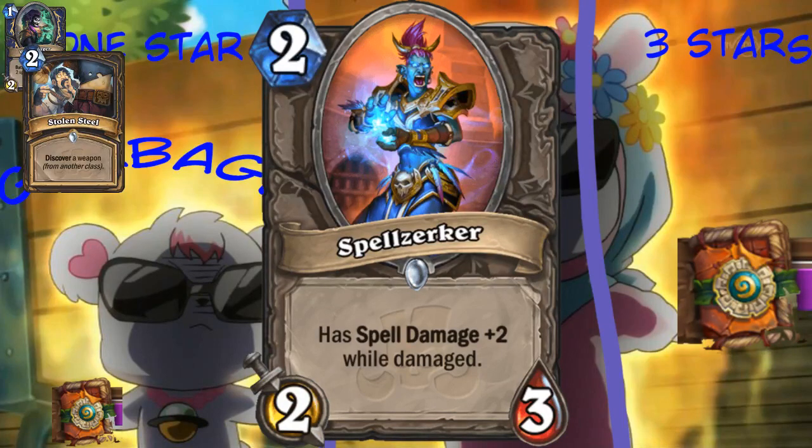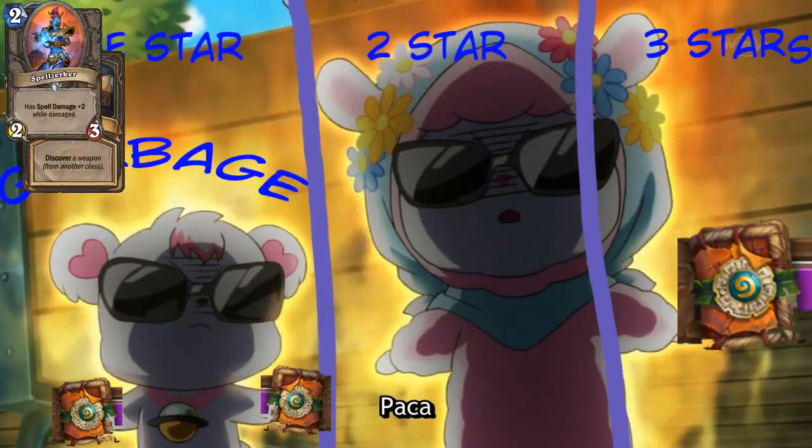Let's look at Spellzerker. So, this is a 2-drop, 2-3. It has spell damage plus 2, all damage. Which seems fairly easy to activate, but not when you want it to be activated. It's also even, so it doesn't fit in odd Rogue. And it's not really something that Elemental Mage would ever play. What about Spell Damage Mage? Like, you could ping this and get plus 2 spell damage for 4 mana. Why would you just play the 4-mana Spell Damage Elemental? That's even Elemental, so this is garbage.